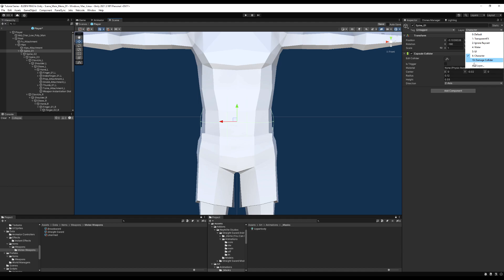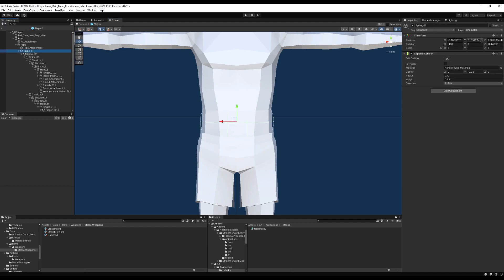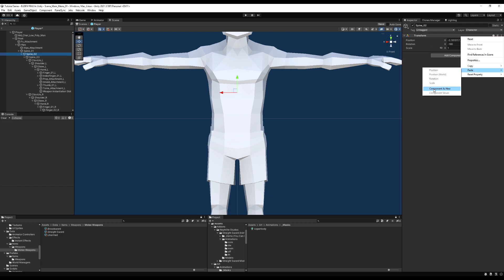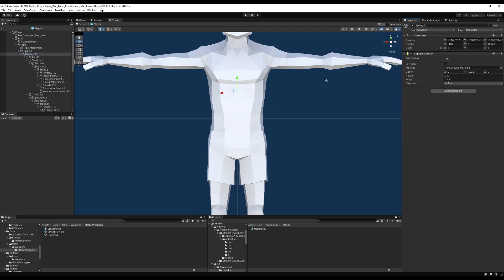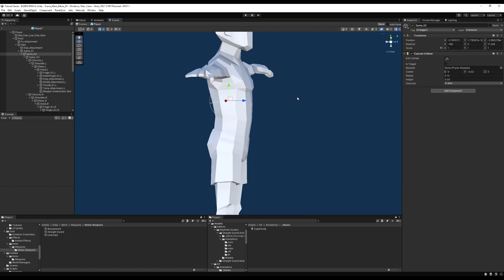We're going to add a layer to this because it's no longer just a character — it's now a damageable character. This serves a double purpose: if a damage collider strikes this it will damage your character, but it also stops you from colliding with another character's limbs. Set the layer to Damageable Character after you place the collider. Now copy it and paste it on the next segment. Remember — this is NOT a trigger, do not make this a trigger.